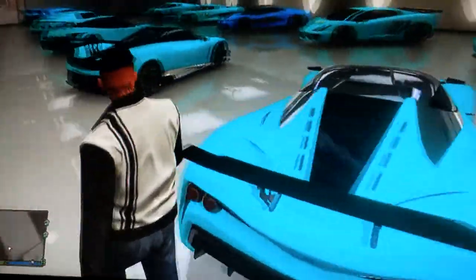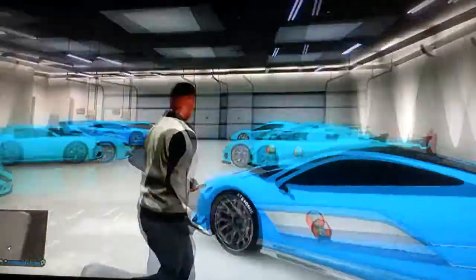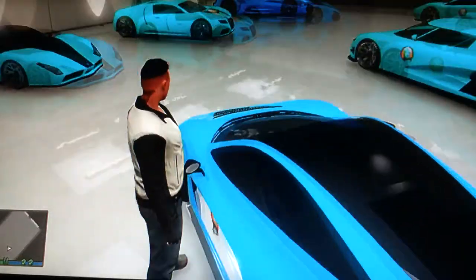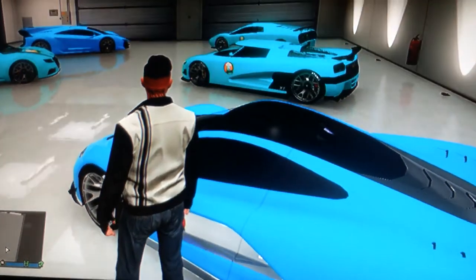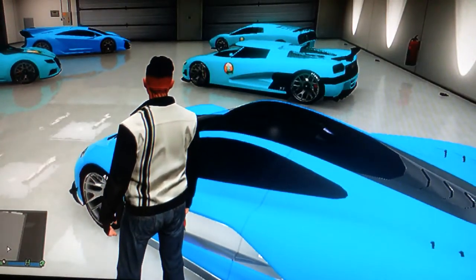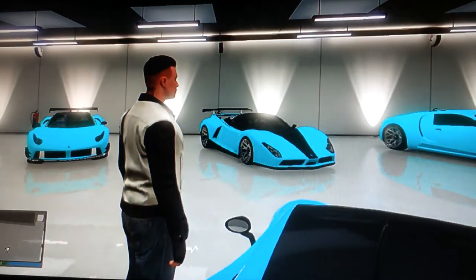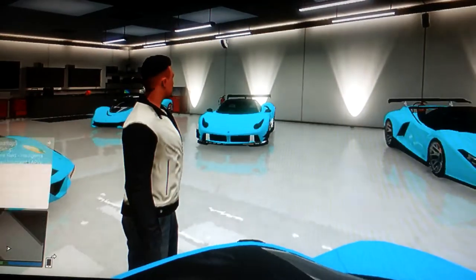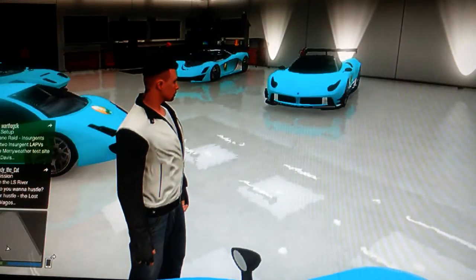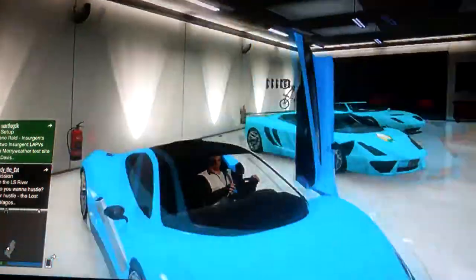I don't tend to use vehicles from this garage much, but the ones I do use are the T20, the Zentorno, and the Entity XF. I just have this garage so I have nearly all the supers in the game. There's only one I'm missing and that's the Coil — I'm just not that fond of it.